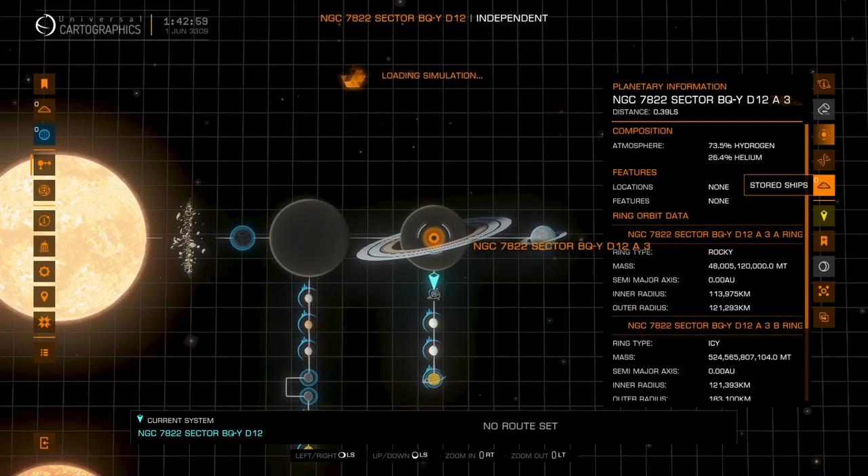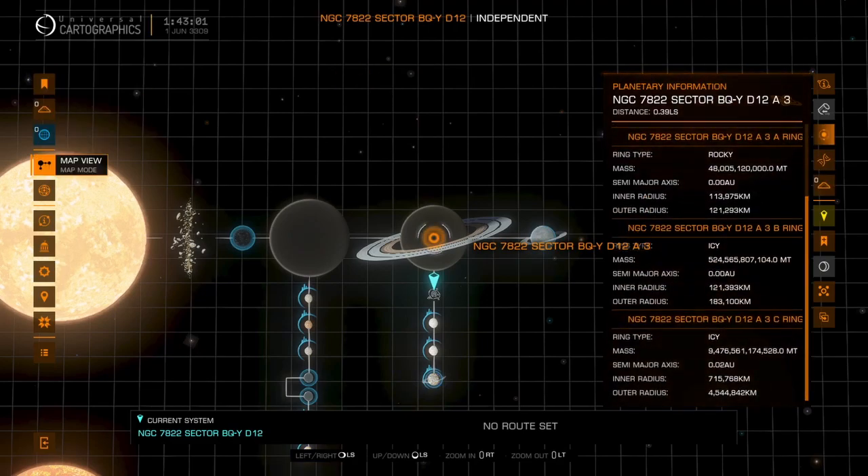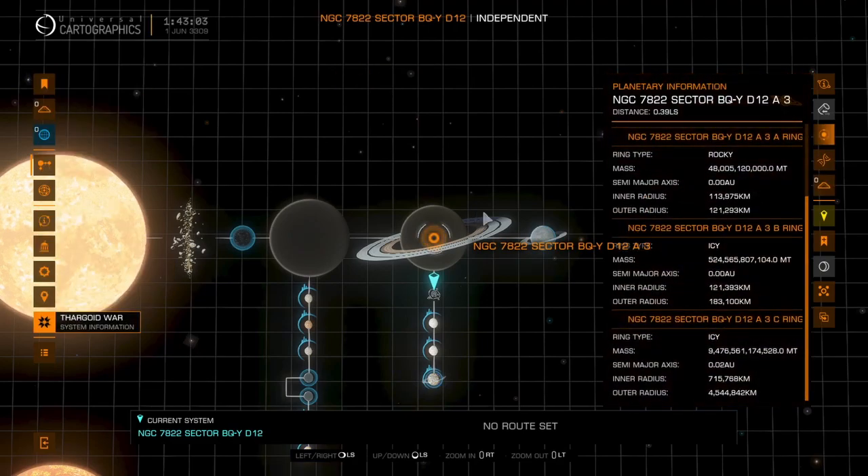So when we go out here, you can see that somebody's already found it before, but go and have a look at the size of that ring. The outer ring is 4 million kilometres wide, so when I was coming in, this is what it looked like.